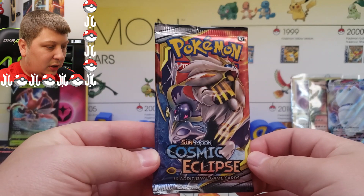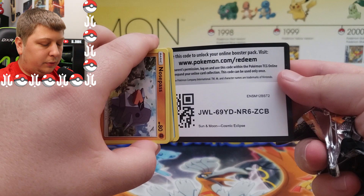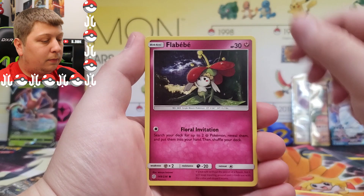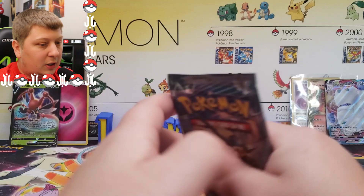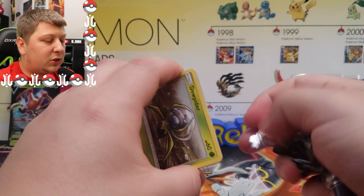Today's pack is one of my favorite sets of all time — Cosmic Eclipse. Even though Cosmic Eclipse has done me pretty dirty recently, I still love the set. Hopefully we can get a little redemption and pull something cool, like a character rare. We got a Cynthia and Caitlyn card. I hope Cosmic Eclipse gets a reprint because I wasn't able to get a booster box before they really skyrocketed in price — I'm not wanting to pay $500 for a booster box. Right now I have about 20 sealed blisters of Cosmic Eclipse, but I really want the booster box.